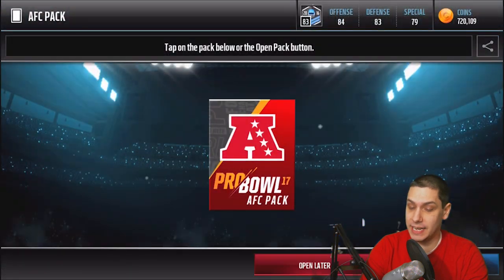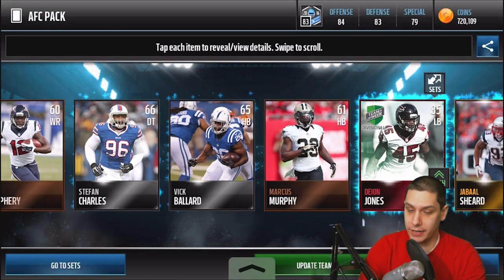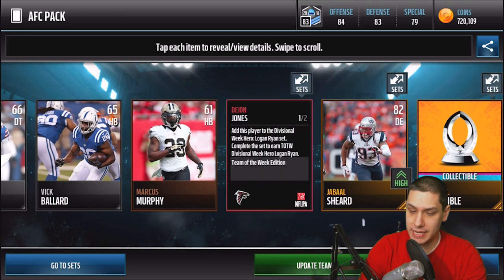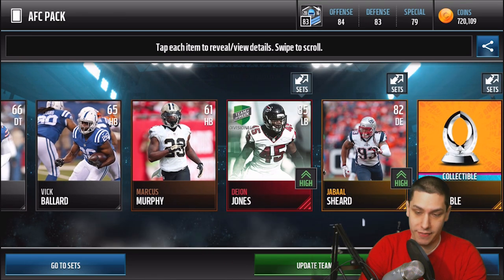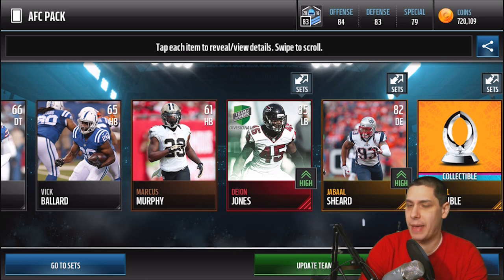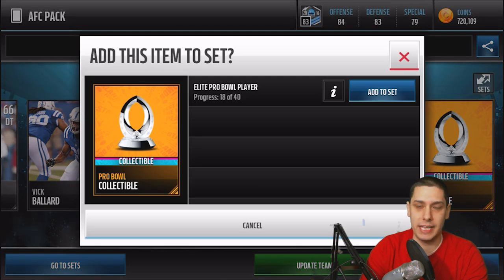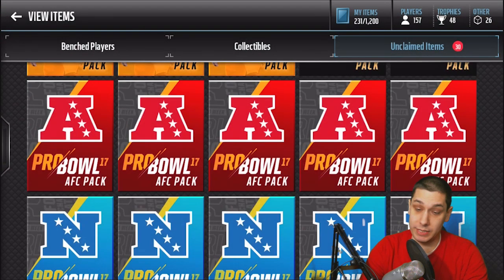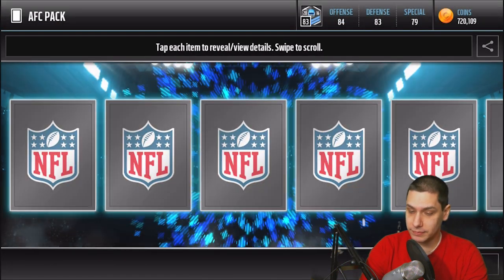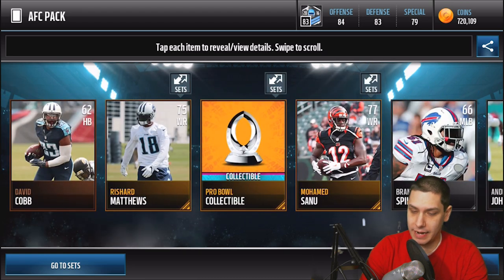We got six of the AFC left and then we still got all 15 of the NFC, so we still got 21 packs to go. We end up getting a team of the week — 85 overall Deon Jones. We'll take that — that's from the divisional round. I guess those are still in packs, I didn't even realize that. I wonder how long they're gonna keep those in packs — pretty random, but we'll definitely take that. Anytime we get an elite, we're not gonna complain too much. Continuing on — nothing out of this one.